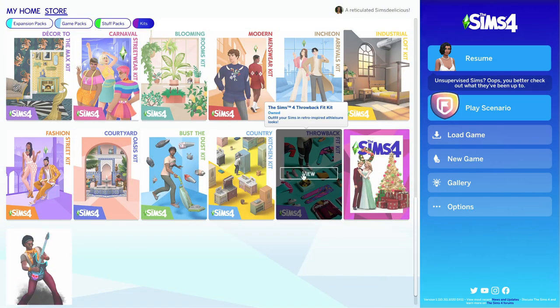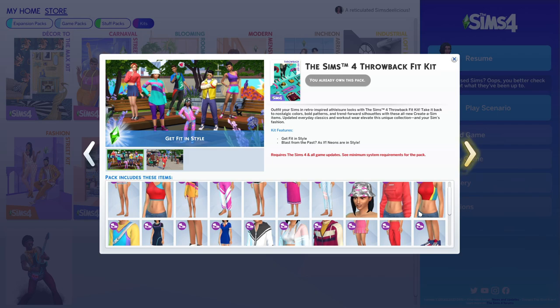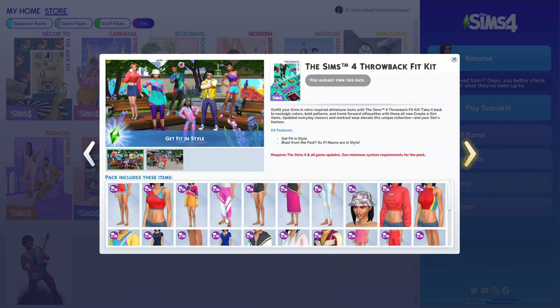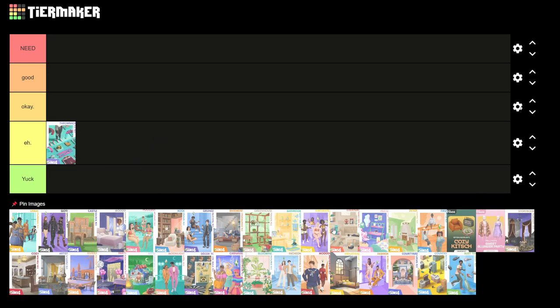The first kit is the Throwback Fit Kit, which is free. I'm more of a gameplay and build person, not that into Create-a-Sim, though I will spend hours dressing my sim up when they age up. I don't use this kit that often — I use it sometimes but not frequently. I feel like we need more activewear, but it's just not my style, so it's okay.